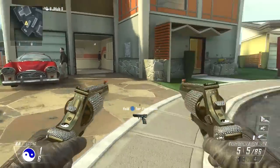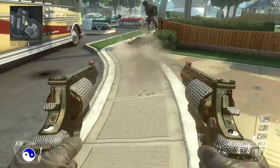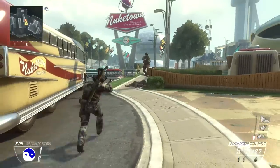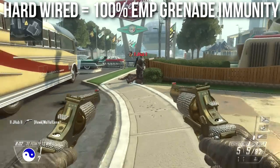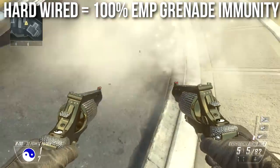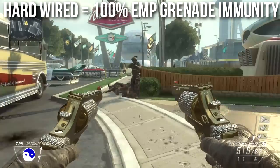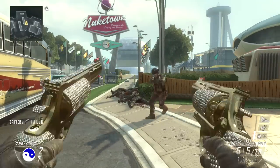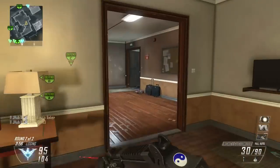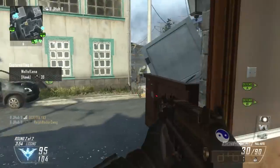Back to live commentary — this is me and JHub, who fact-checks these episodes; you can find his channel in the description. If you throw an EMP grenade at somebody who has Hardwired, they are 100% immune to it. See that — it blew up and it didn't even affect me at all. You're completely immune to EMP grenades if you're running Hardwired.